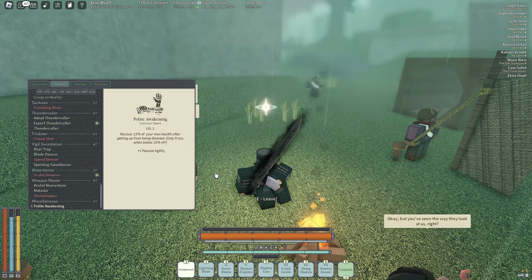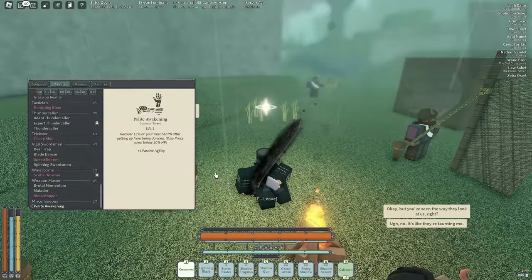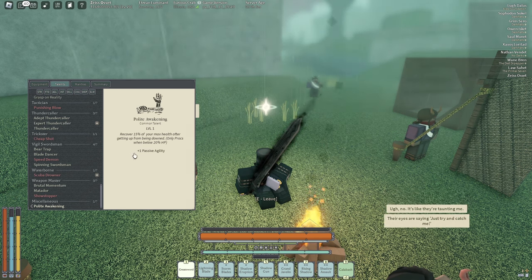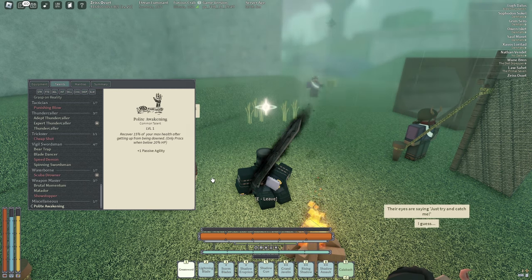Another really good talent is Polite Awakening. Basically, if you get downed and you're under 20 HP, you recover 15 max HP once you get back up. So if you got downed and then got back up, you'd have 15 more HP than you normally would.